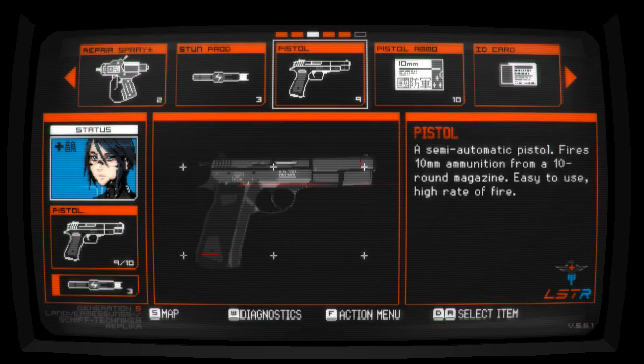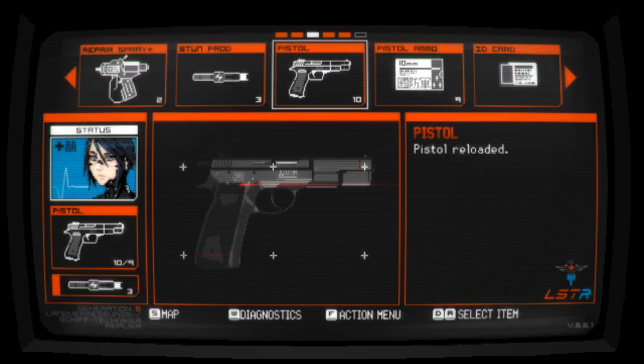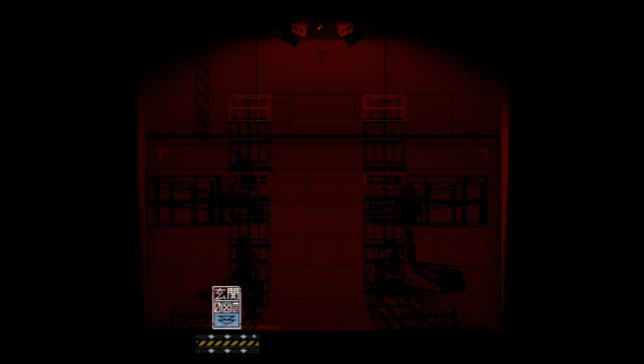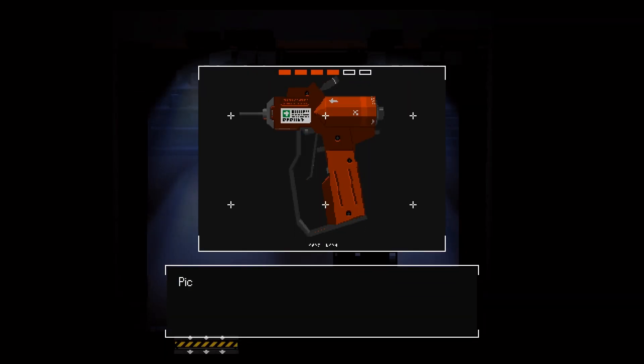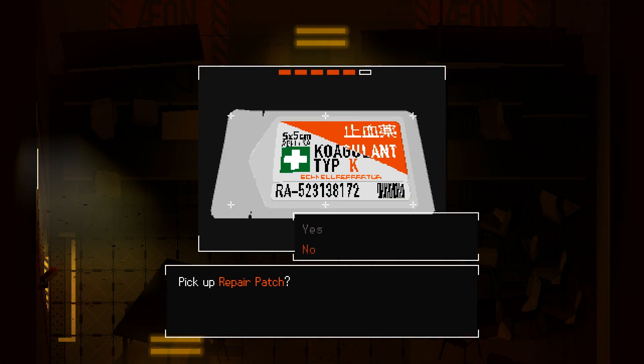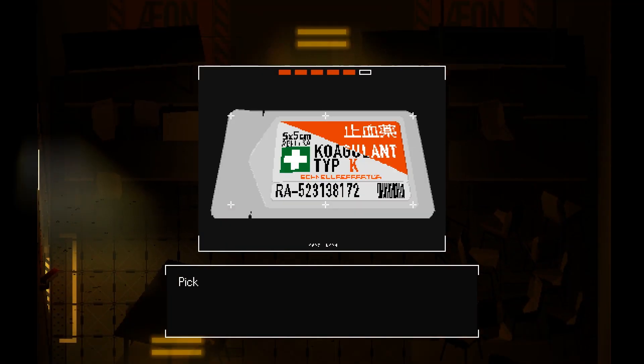Going into your map, inventory, or other menus in Signalis will freeze time, letting you make decisions, reload guns, check your position in the world, or read lore notes without worrying about enemies damaging you. However, there is one important situation in which time does not pause, and this is a key difference between Signalis and many other survival horror games — that situation is when you're picking up items. The dialogue box that pops up to confirm whether you want to pick up an item does not cause time to pause, and enemies can and will walk up to you to hit you. In the worst case, you can be hit multiple times as you're trying to pick up something, because damage can shove you out of the prompt window. If there are enemies around an item you need, make sure you eliminate them first to give yourself the time and space to grab it.